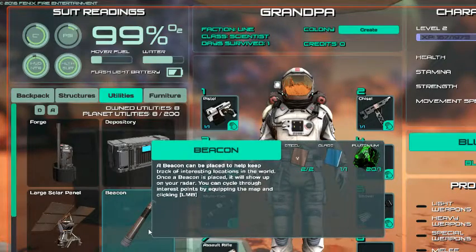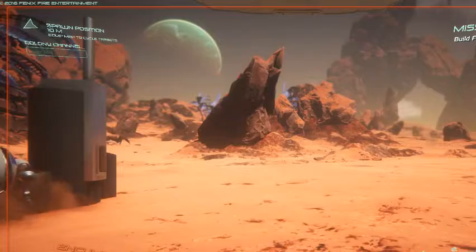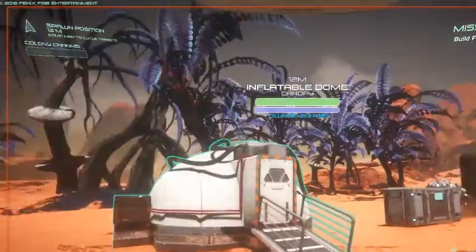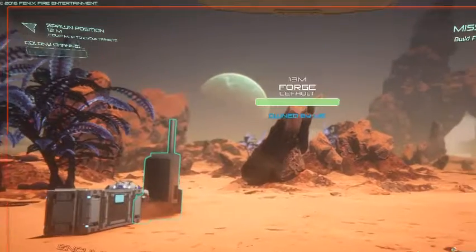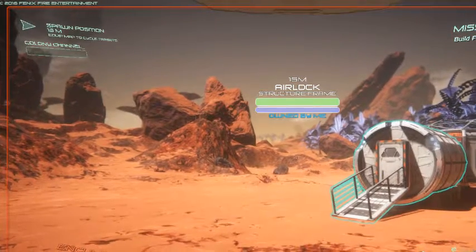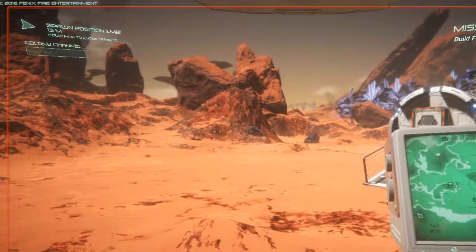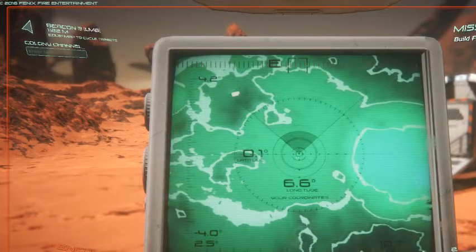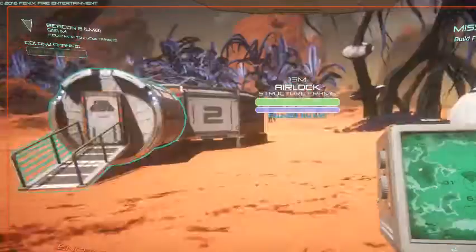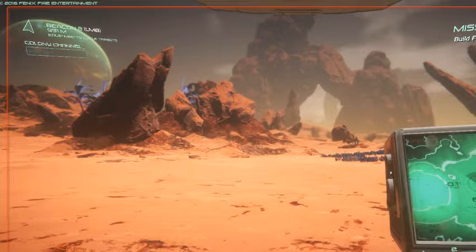I made some spawn beacons. Just hit your tab - backpack, structures, utilities, and furniture. This is where you see what you need to build. I've made a depository, a forge, and a beacon. I've got material in my backpack so I can make another beacon. Beacon 8 is where I've marked a spot with a bunch of stuff nearby - I think it was hydrogen, but I'm not sure.